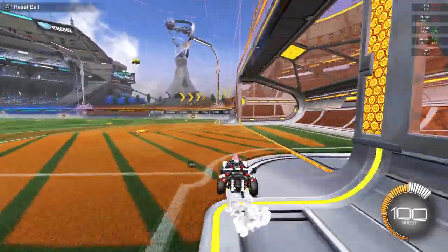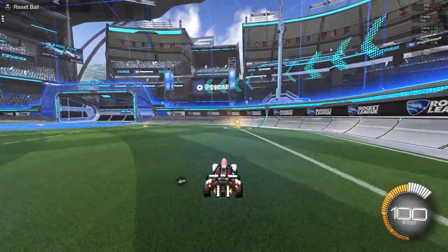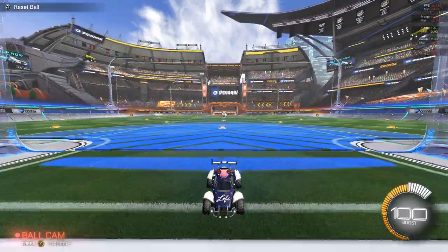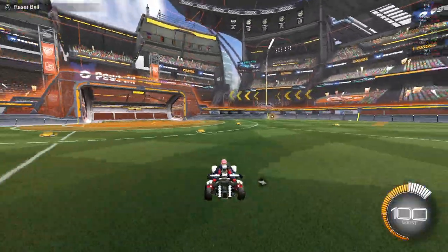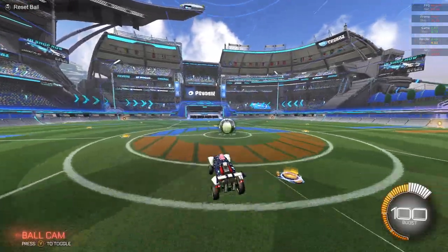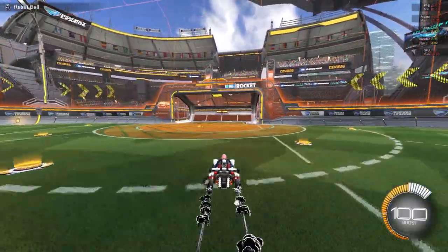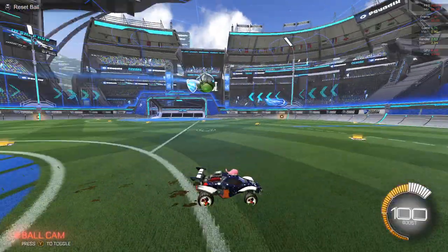Try jumping off when you're about here — I normally don't jump from really high up because that's really hard and you land weird. Get the feeling of normal wave dashing first, then wave dashing coming off the wall. The last level is coming off the wall and wave dashing from higher up — that's really difficult because you have to air roll your car completely 180 degrees and still maintain awareness of where your car is going. It takes a lot of car control, but with practice you can do it.